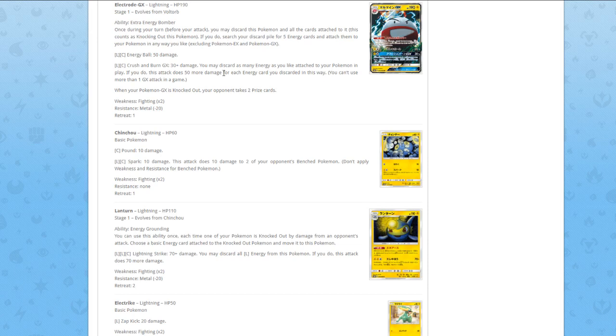Luxray — Ability Energy Grounding: you can use this ability once each time one of your Pokémon is knocked out by damage from your opponent's attack, choose a basic energy card attached to the knocked out Pokémon and move it to this Pokémon. So it's basically an XP Share on a Pokémon. The attack is for two Lightning and one Colorless — Lightning Strikes — 70 damage, you may discard all Lightning energies from this Pokémon; if you do, this attack does 70 more damage. The ability would be good on a Pokémon that actually deals damage, but you discard all your energies and only deal 140. What I would have wished is that Energy Grounding could attach the energy to any Pokémon — then it'd be an XP Share that can't be Fieldblower'd. But now it's an XP Share for itself with a bad attack, so bad card.